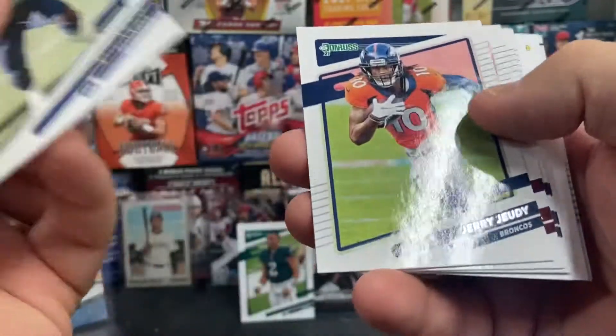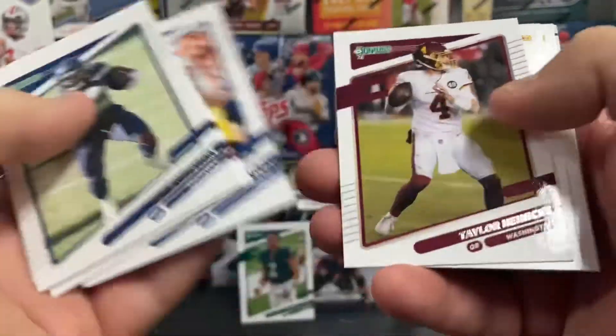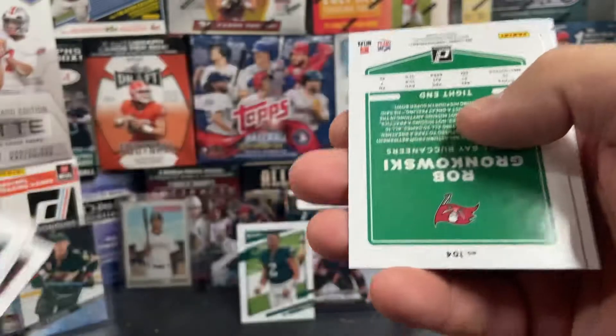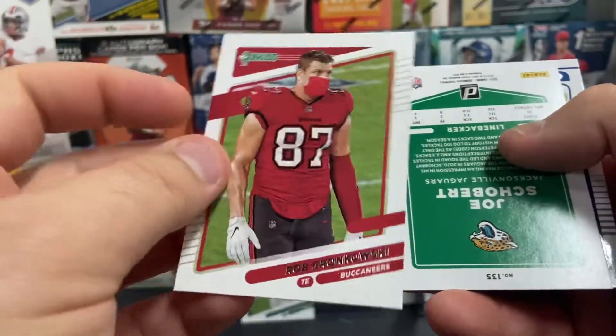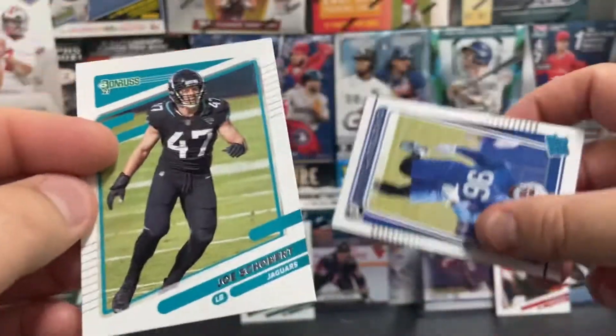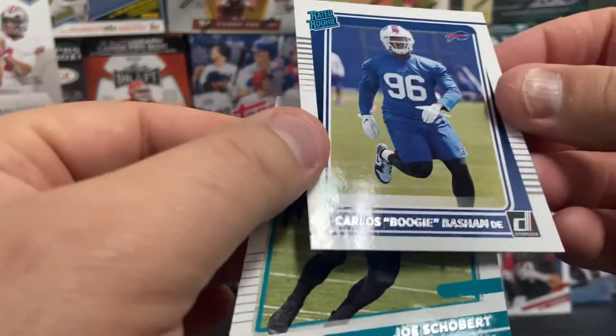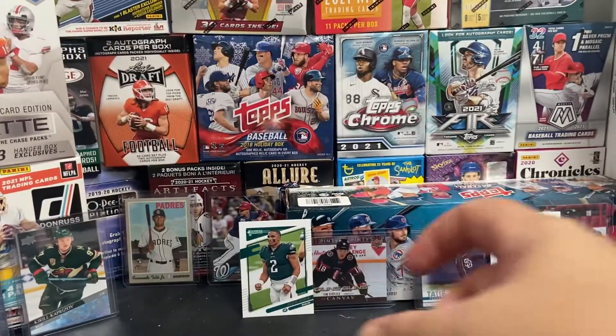Next pack: Chris Carson, Jerry Jeudy, Curtis Samuel, Peyton Manning, Taylor Heinicke. We've got a Rob Gronkowski variation and a Joe Schubert. Our rookie is Carlos 'Boogie' Basham — that's a nice little nickname.